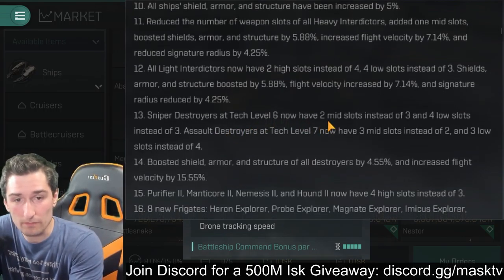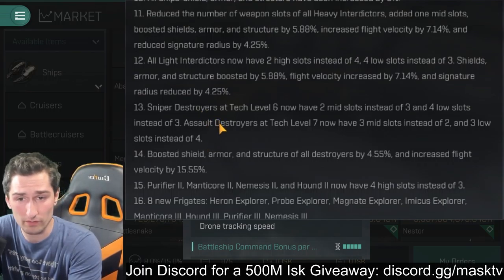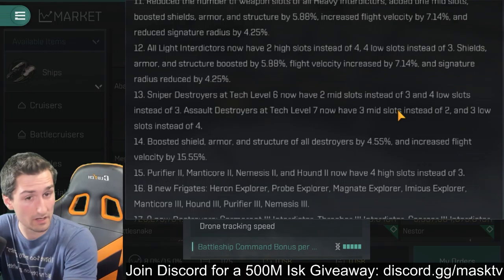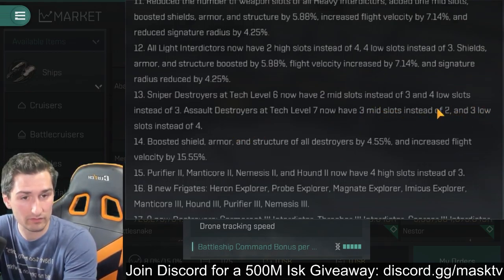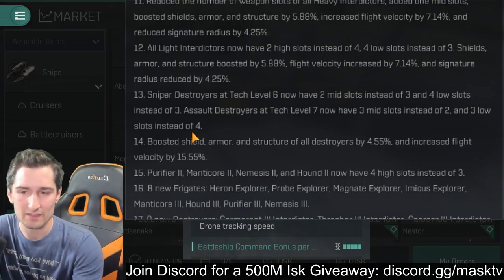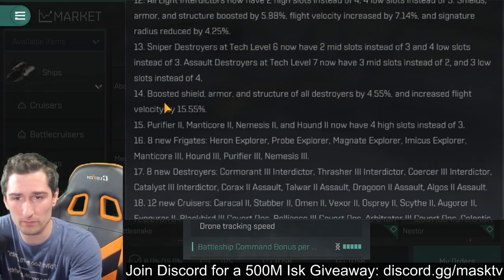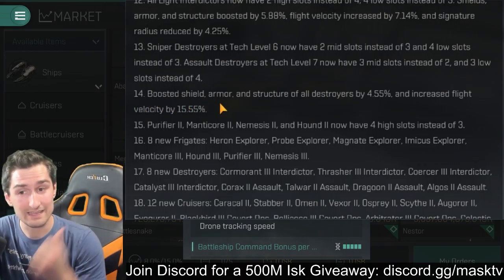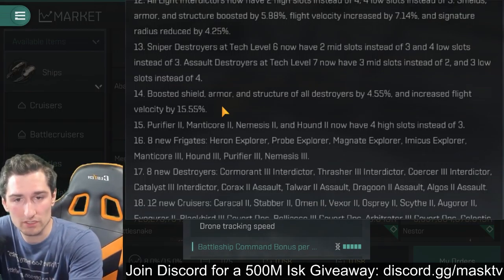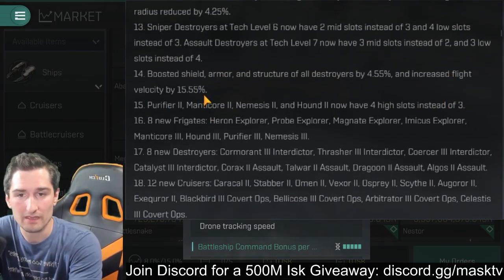Sniper destroyers at tech level 6 now have two mid slots instead of three, and four low slots instead of three, so sniper destroyers got a big nerf there. Assault destroyers got a buff in the high slots — three mid slots instead of two, and three lows. There's no time where you're going to trade a mid slot for a low slot; you're always going to want to pump as many lows as you've got — they're either a DPS buff or a tank buff, you can't beat that. Boosted shield, armor, and structure of all destroyers by 4.55%, and increased flight velocity by 15%.